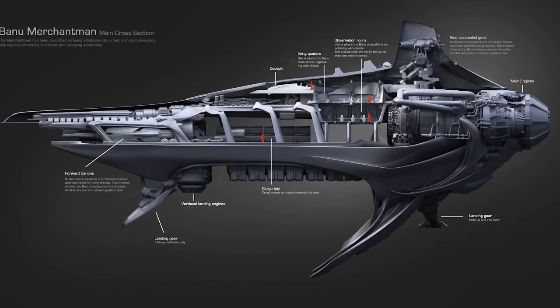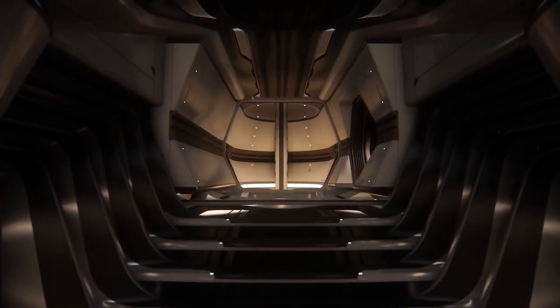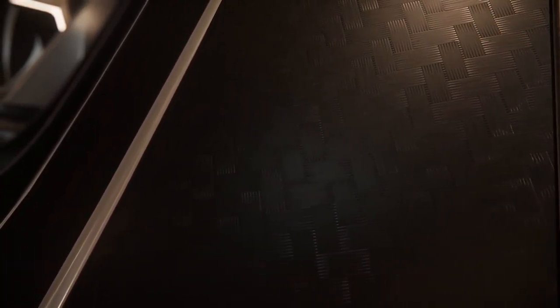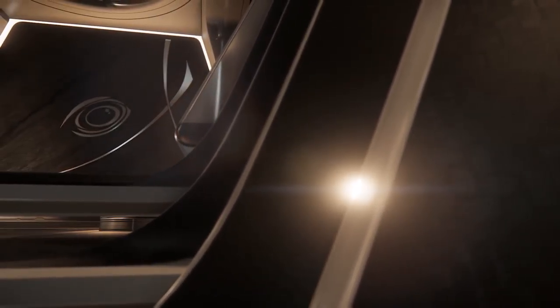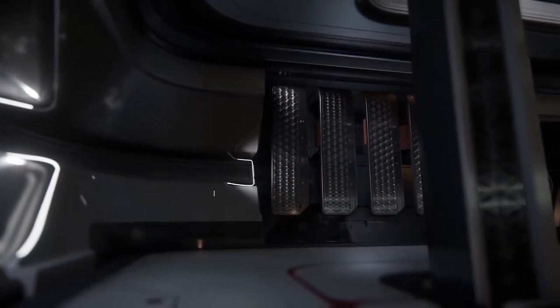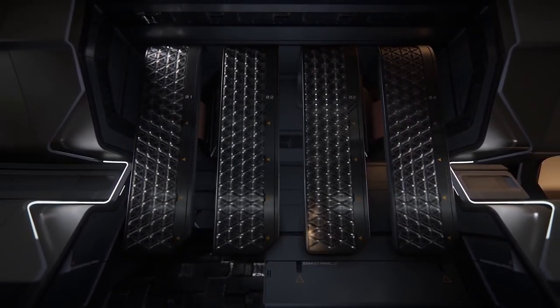Next in line is the Origin Jumpworks series. We've seen a lot of information over the last few weeks on the 600i — seen as a direct competitor to the Constellation on the luxury and exploration side. It's got one module that can be swapped out; it currently comes with a luxury module, and you'll be able to swap it for an exploration module which gives you scanning, a rover, and a few other bits. I like the fact that it makes ships a little more dynamic in gameplay — if you get stagnant with what you're doing, you can swap out a module and change the gameplay with your current ship.